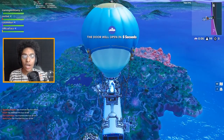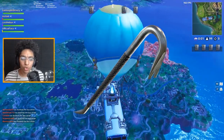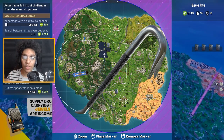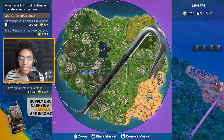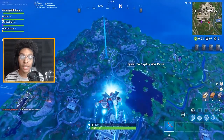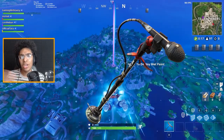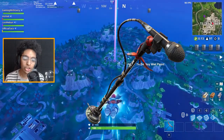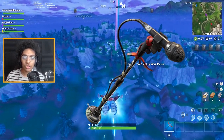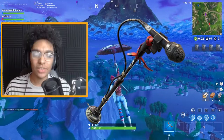Moving on to pickaxe skins. The first one is the crowbar — anyone can get it right now by completing the High Stakes challenges. It's free and pretty simple to earn. Next we have a microphone on a mic stand connected together, which is obviously for the rock star bundle. It's okay; I might end up getting it — we'll see.